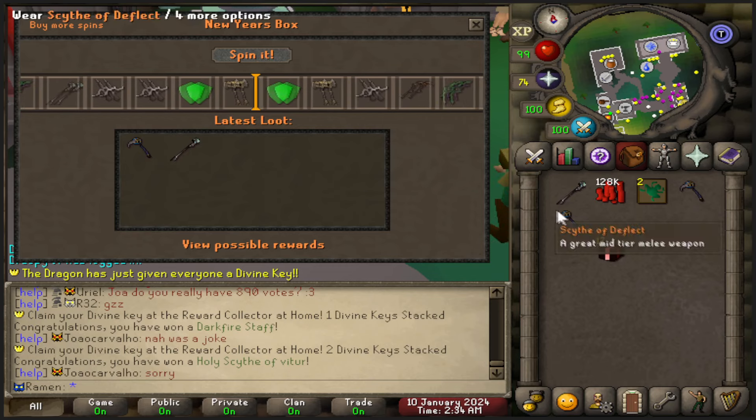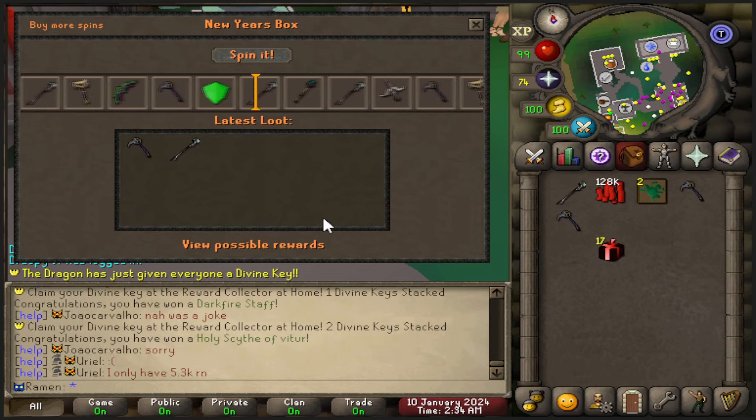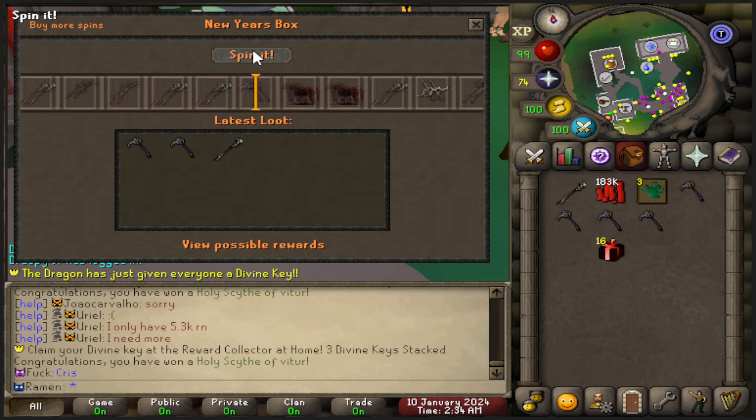The scythe of deflect — that's okay. I got two of them, so it's not as bad as just getting one. Let's keep on spinning and see what we get. We skipped right in between two darkfire weapons just to get another scythe.